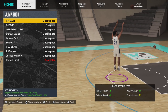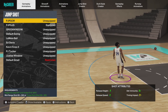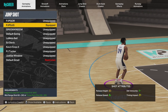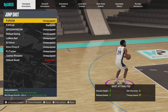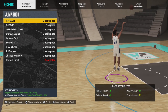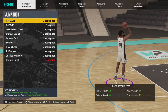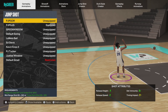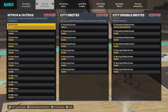The jump shot I use is PJ Tucker base, Paul George and Oscar Robinson releases. I recommend you guys lab up your jump shots — you're not going to find the perfect jump shot off the rip. These were the two I was labbing with, and I ended up going with this one: perfect release timing, perfect release height, good defensive immunity, and timing impact is big this year.